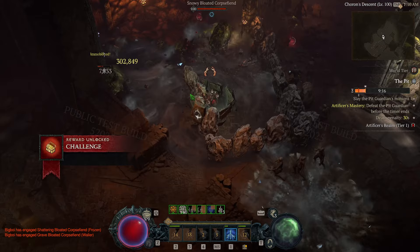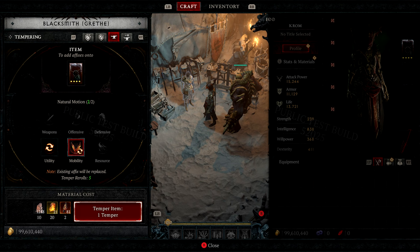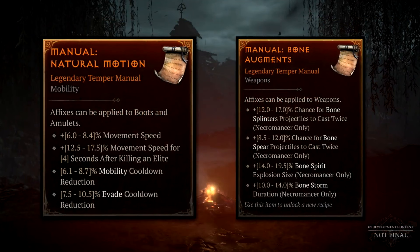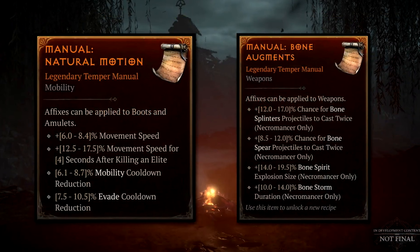If you haven't heard of tempering, this is one of the new crafting systems coming with Season 4. This is going to allow you to add new affixes to every one of your pieces of gear. Once you get up to ancestral gear, you're able to add two different affixes. These affixes you're adding to your gear come from tempering manuals, which are items you find all over the world of Diablo 4. You can't target farm them - they're completely random from doing basically any content. Every one of these manuals has three to five affixes on them, and when you go to apply one, you choose a tempering manual and it will randomly apply one of the affixes from that manual to the piece of gear.